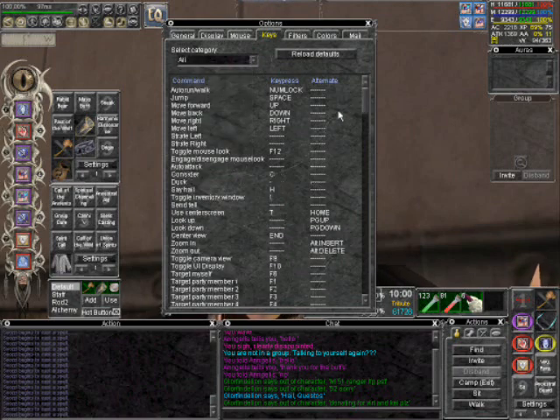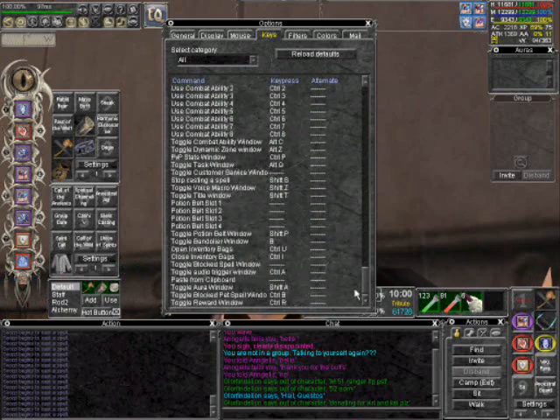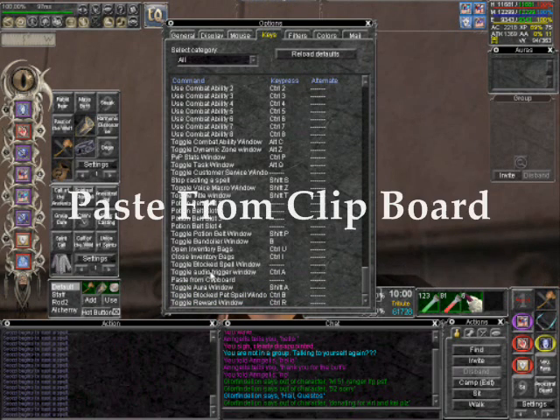What happens now is you have a bigger list underneath you. Scroll down to the bottom. When you are at the bottom, look for Toggle Rewards, Blocked Pet Spell Window, Pet Aura, and Paste from Clipboard. Paste from Clipboard is what you want. Move your cursor to the right of Paste from Clipboard and left click on it.